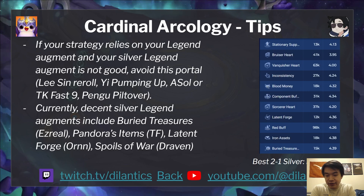Some tips: if your strategy relies on your Legend Augments and your Silver Legend Augment is not very good, then you want to avoid this portal. For instance, Lee Sin Reroll's Bronze Ticket is not very good at tier 1. Pumping up Yi, Ace Hole's Cutting Corners, AFK for Tom Kench, and Pengu's Tiny Titans at 2-1 are all not too great compared to their Gold and Prismatic counterparts. Whereas something like Buried Treasures for Ezreal is very good at Silver. Pandora's Items at TF is actually more preferable than the Gold version because you get to shift around that one component, which is much more flexible than a full item. Spoils of War and Latent Forge are also pretty good on Silver. Here are the best 2-1 Silver augments sorted on Tactics.Tools for Patch 13.19.